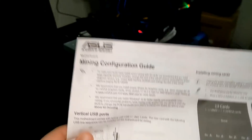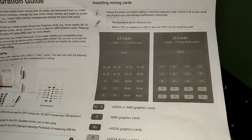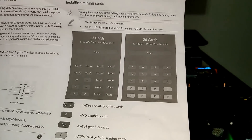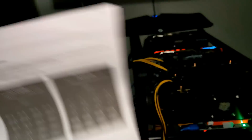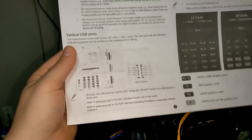I have some paperwork which I will show you guys. Here's the paperwork it comes with — installing the mining cards, etc. It says to have 13 cards running in a certain order, and for 20 cards it says 12 AMD and then 8 of the P104/106s. I have 14 RX 570s plugged in, so we are already beating what the actual manual or installation guide says. We're already surpassed that mark, running on SMOS with 14 GPUs and no issues.